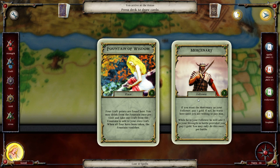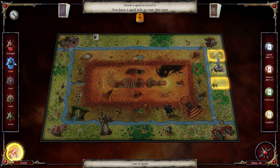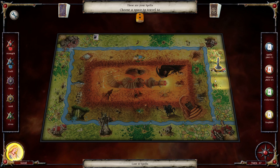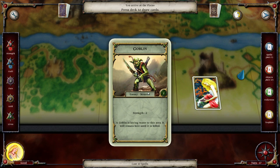If you want the mercenary as your follower, pay one gold - we have three, so we'll do that. If not, he waits here until you are willing to pay him. We'll go ahead and take him. Our gold went down by one and the fountain increased our craft - quite good. We can't really cast healing because we're not hurt, but let's see if we can get hurt real fast.